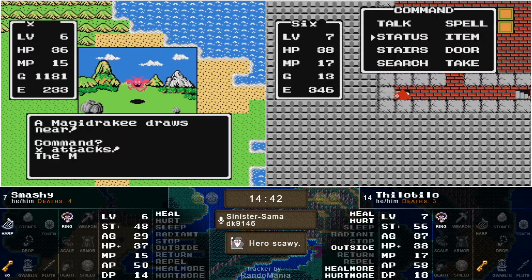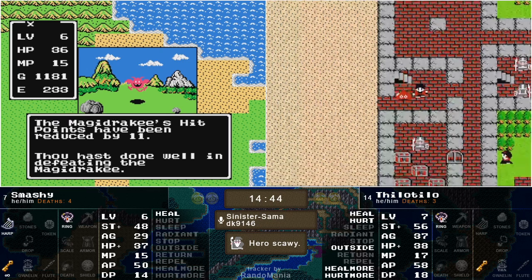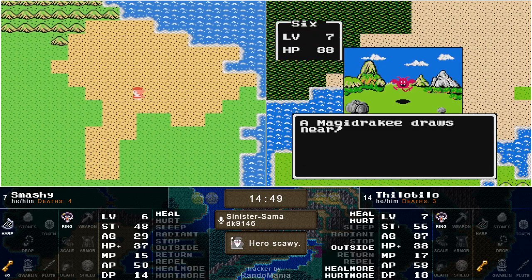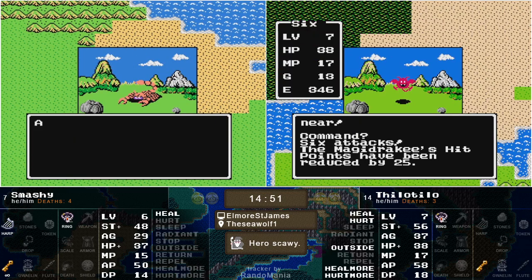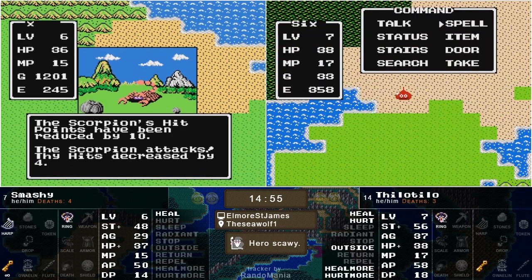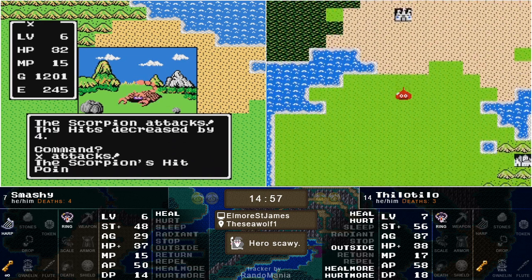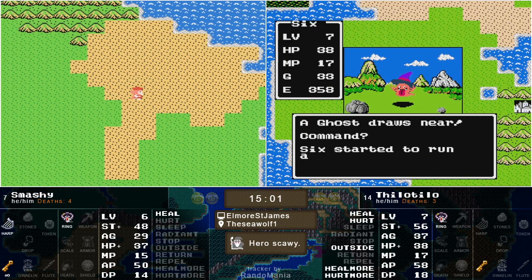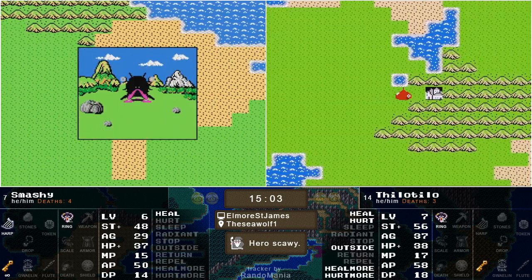Unlike Smashy, Tilo has spells, so he can go out and about the world real quick and see what's going on. Smashy's going to have to take gambles. It looks like he has opted to finally start grinding and is starting to head towards the right direction — towards level 7 — so he should be about another minute or two behind.